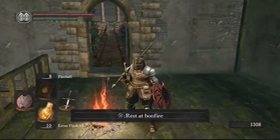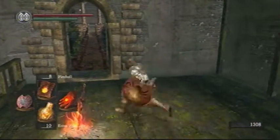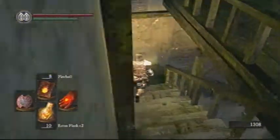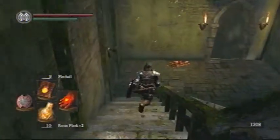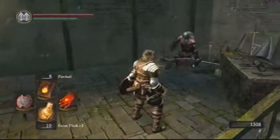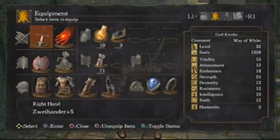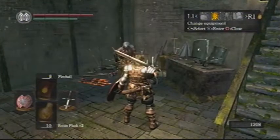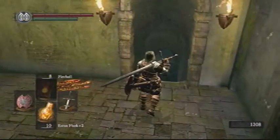Hello guys and welcome back to Cool Quotes Dark Souls let's play. You're probably wondering why I'm not at Firelink Shrine where I left off last time, but don't worry I didn't do anything crazy. All I did was come over here to where Andre of Astora is because I needed to upgrade my Zweihander, which I upgraded all the way to plus five. That's why all those souls I got from the Gaping Dragon are now gone.